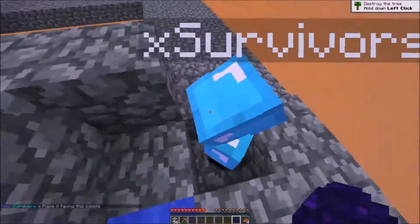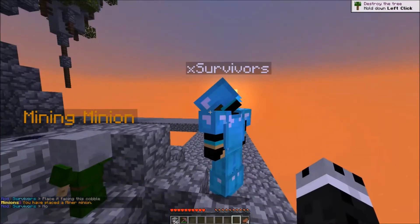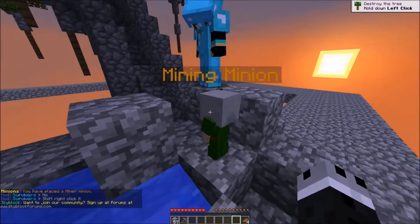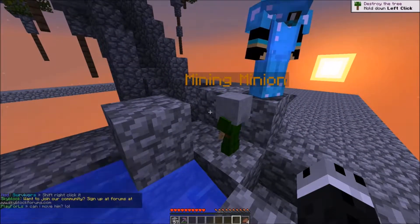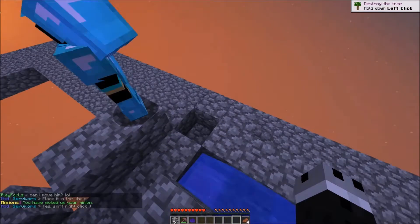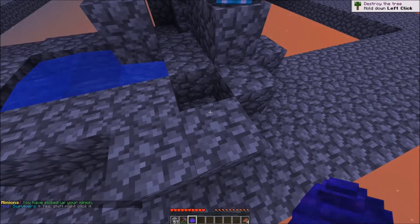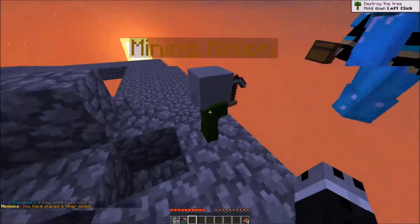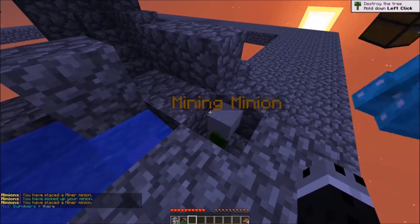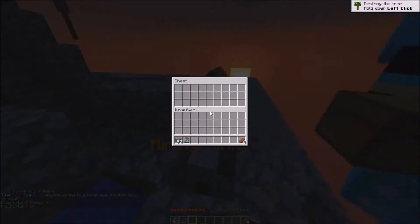Place it facing the cobble — oh no! What have I done? Can I move him? Okay I can't. Place it in the hole — there we go, third time's the charm, right? Then you just place the chest.